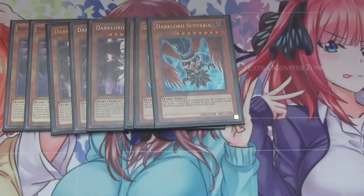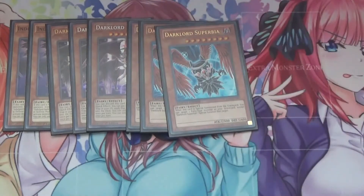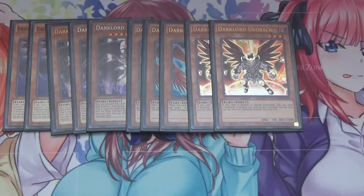I also run three Superbia. Basically if it's special summoned, it special summons a fairy monster from your graveyard — it's really a monster reborn for your fairies in the grave. I run two Dark Lord Yukabak. When Yukabak is normal or special summoned, you can essentially foolish any Dark Lord card from your deck to your graveyard, so you could send a spell, trap, or monster.